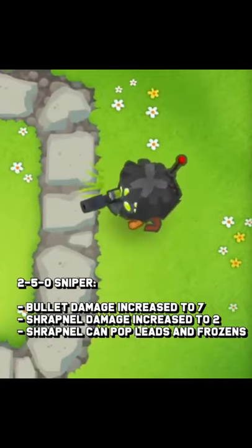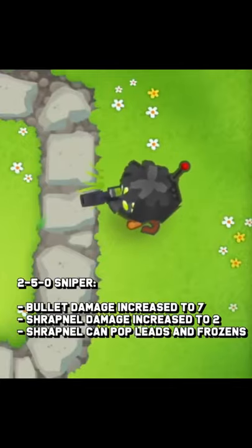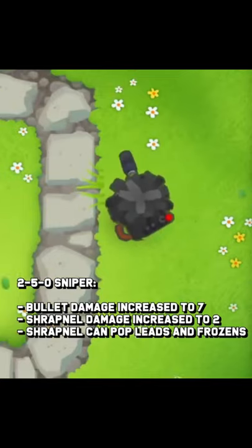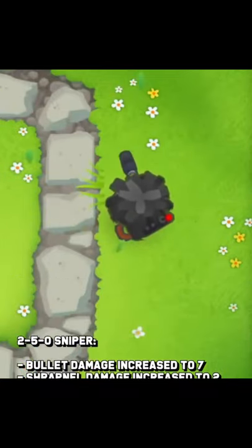But the real magic happens when you cross path it. The 250 sniper increases its bullet damage from 2 to 7 and its shrapnel damage from 1 to 2. On top of this, it gains the ability to pop leads and frozen bloons, allowing it to solo around round 63 on many maps.